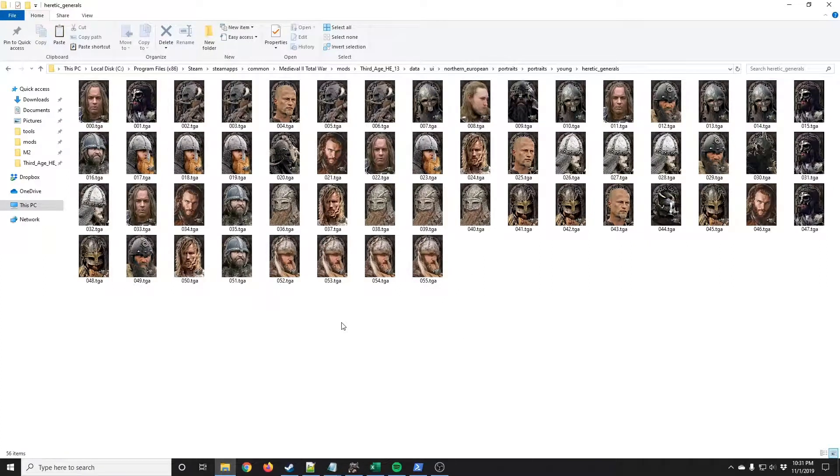Let's say that we've just finished creating our portrait set for our particular faction which uses the heretic religion in the Northern European culture as an example. This is obviously an example set. As you can see, there are quite a few duplicates already, but we're just going to do this for the sake of example. Let's say we've only made 55 portraits for our set, which is a pretty good number for making it a low probability of having multiple generals as the same portrait.